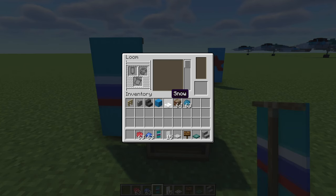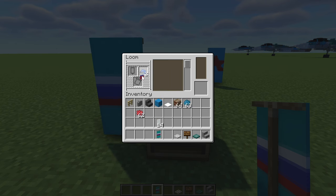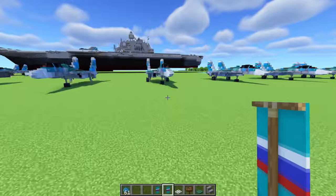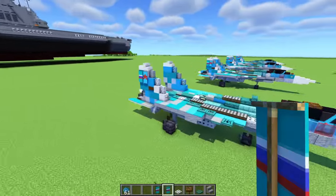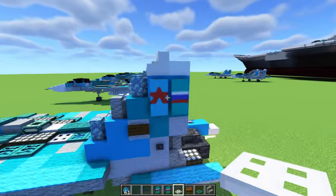So to make the Russian flag banner, go inside a loom with a white banner. Then red dye going down the bottom half. Put it back inside, then blue dye across the horizontal middle. Put it back inside, then add cyan dye on the top row. Put it back in, and add on the bottom row. Then we should have our Russian flag banner. Take these two banners and place them right there, and then pretty much the same thing on the other side.